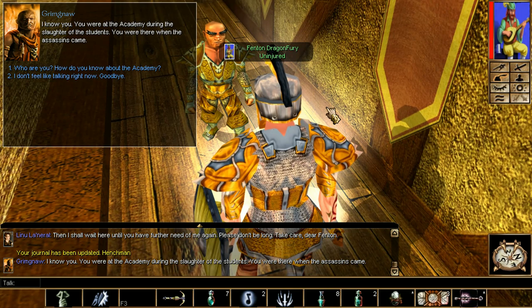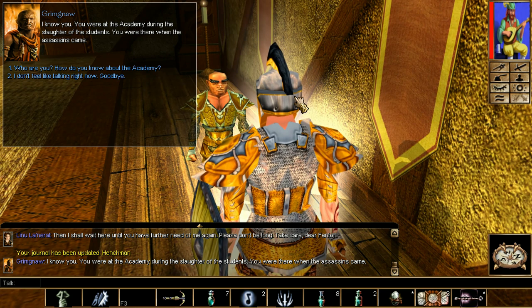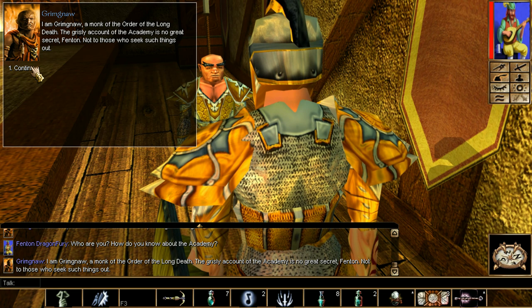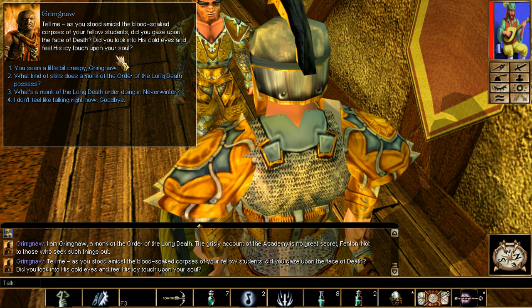Next up is Grimgraw. He is in the Trade of Blades in Chapter 1. Here's a warning: you could dismiss him for good because he is evil - really evil. Unless you're evil, then you're fine. Still, you want to do this side quest because he gives you a nice Constitution necklace and Spell Resistance if you need those. Simply speak to him.